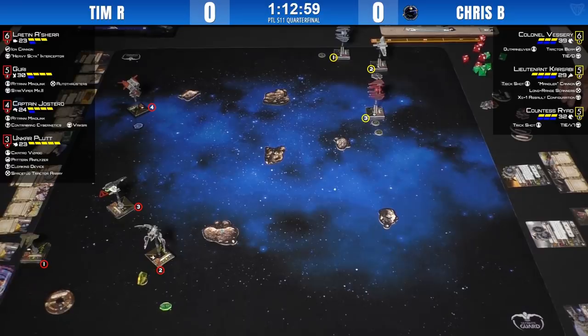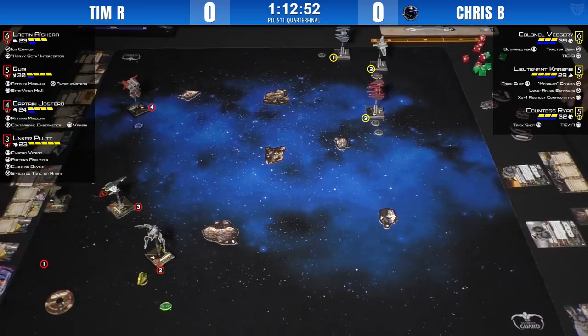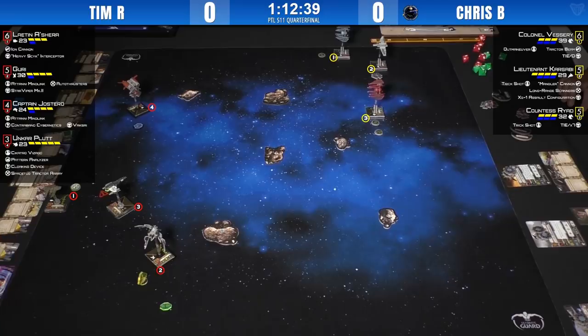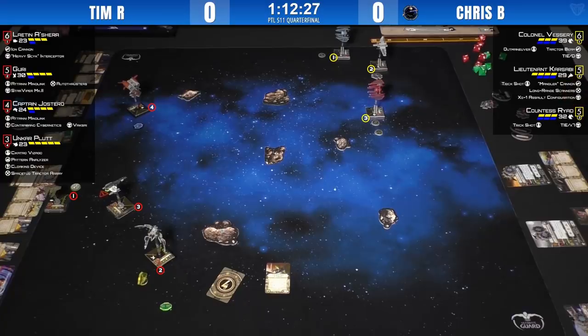Guri gets a focus at range one if you're in her arc. Captain Justero: when someone takes a damage outside of an attack, Justero gets to shoot them. So if they hit an asteroid and take damage, sometimes not even in the combat phase, Justero fires. Tim also has Chitako Visago, which he is now using — it's a very complicated little ship built on Unkar Plutt, and we had to check all the rules references before we started.